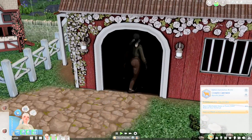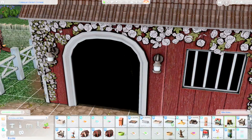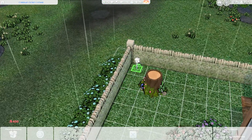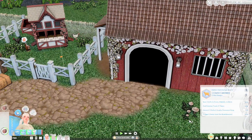I want to get the little rabbit hutch because we need to work on that aspiration. I'm going to put it over here — this is going to be a cute little area for it. The aspiration requires: give three gifts to foxes, rabbits, or birds; craft animal treats five times; harvest one perfect quality oversized crop; and forage five items from the bramble wood.